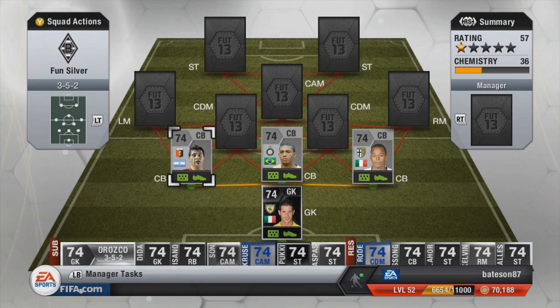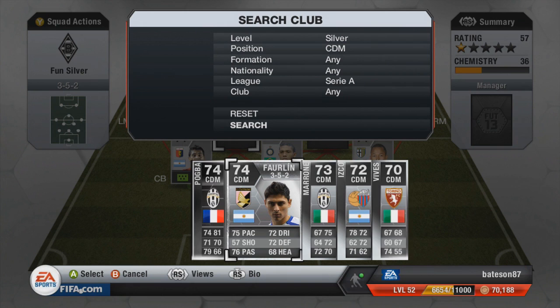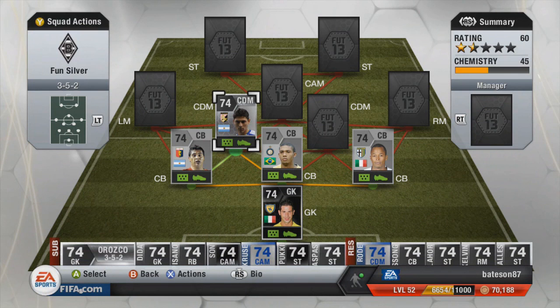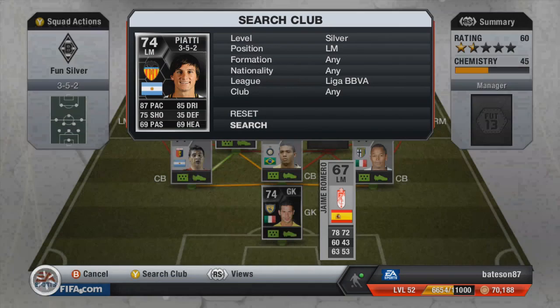I wouldn't use any other centre-backs in Serie A silver other than those three. The first CDM on the left is Argentinian — you can have Isco or Fowlin, who currently plays for QPR. You do need this version if you want to hybridize the squad, which is what we've done. We've got Velasquez and Fowlin there to link up with the left midfield.